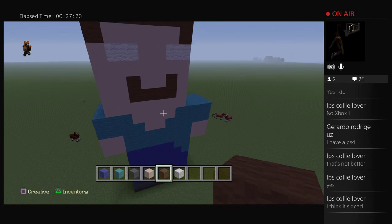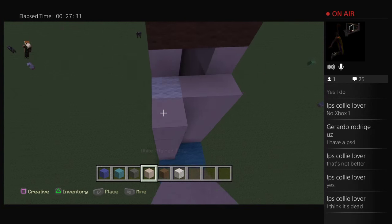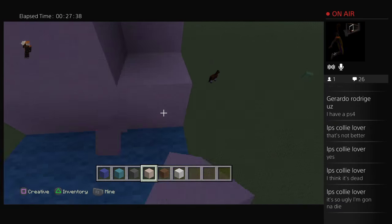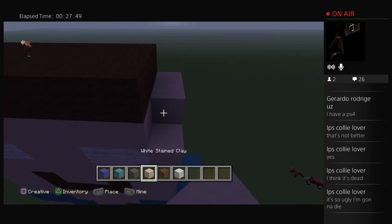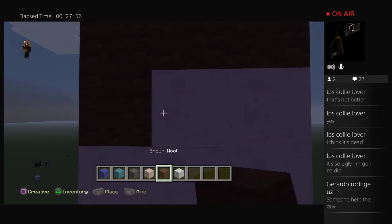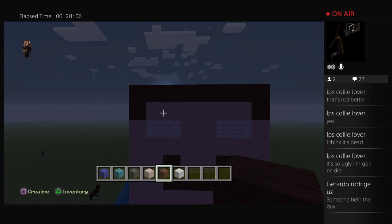Oh my god that looks so — I think I'm gonna speak for Heo Brian: 'It's so ugly, I'm gonna die. Hey you're calling me ugly!' That's a shoutout. Someone help the guy — he needs some help, seriously.